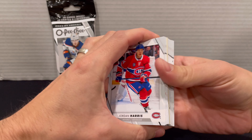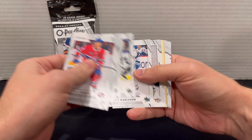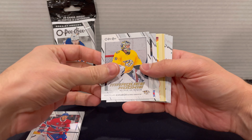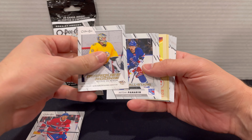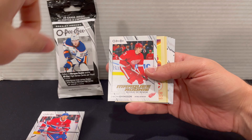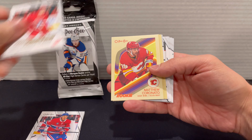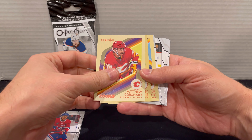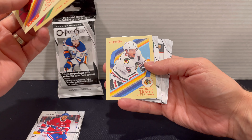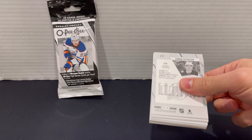Still only pulled one colored card so far, only one blue. Would be nice to pull red. Yaroslav Askarov on the marquee rookie, Artemi Panarin on the all-stars, and Simon Edvinsson on the marquee rookie — I pulled his other variation before, I think I had a purple version at one point. Pretty cool looking card. Matthew Coronado on the retro, and then Connor Murphy on the retro. So we're getting closer — pulling a lot of Blackhawks teammates here.